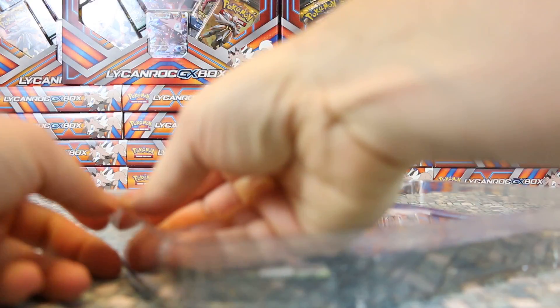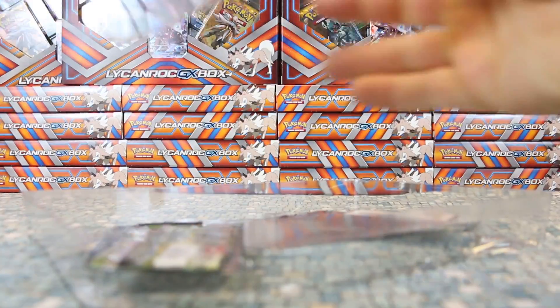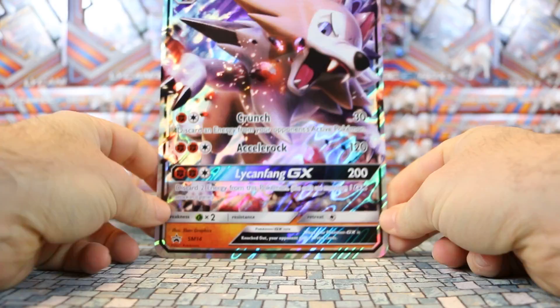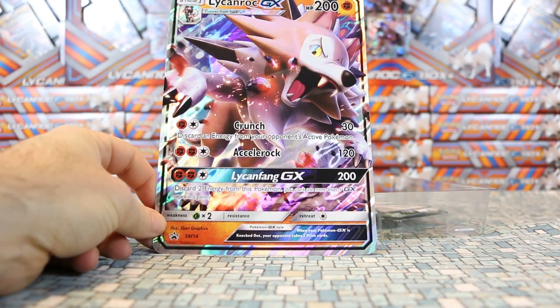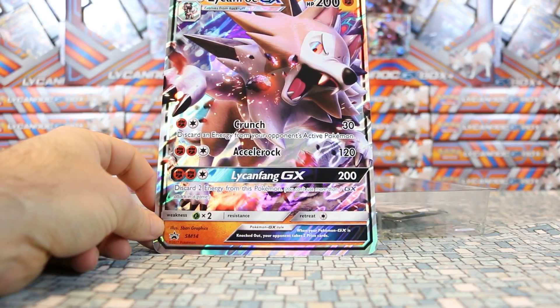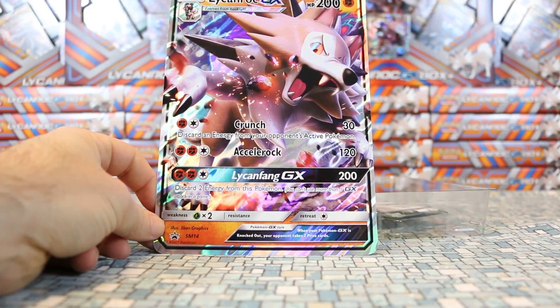Let's take a look at the jumbo first. We got Lycanroc GX, this is SM14 promo. We got Crunch for one fighting energy and one colorless. Does 30 damage and discards an energy from your opponent's active Pokemon.